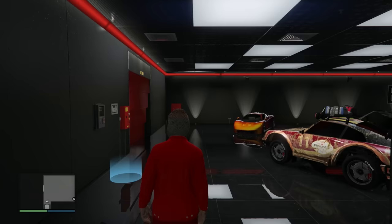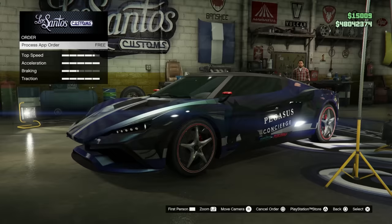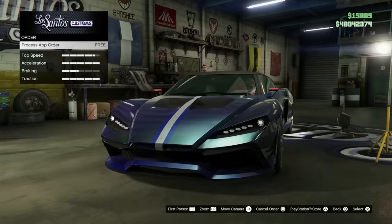It'll say Order Received: Drop by LS Customs in whatever vehicle you chose to fit your new plate. So here we are — we've logged in and instantly got a text from LS Customs saying to come visit. Let's go grab the Zeruso. As soon as you drive in, this will be the first thing that comes up — it'll say Process App Order, and that's going to be free.